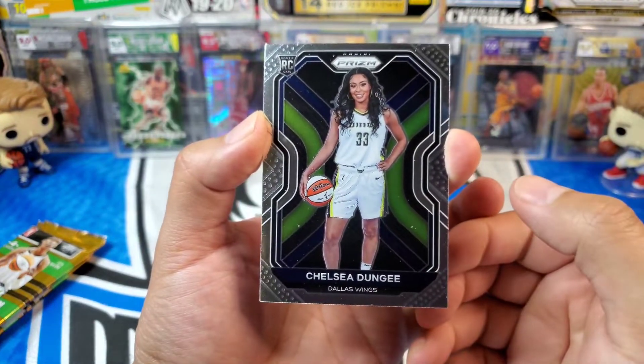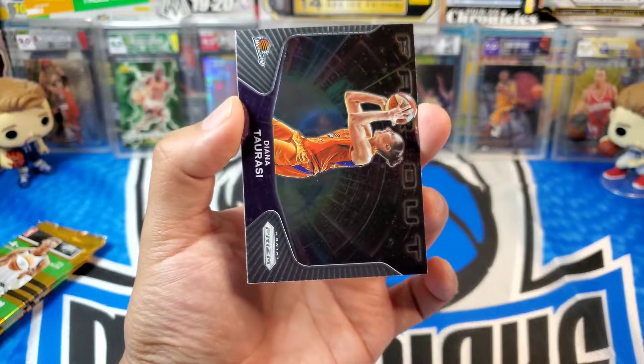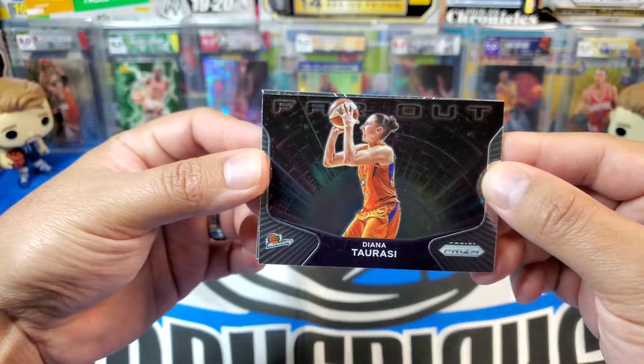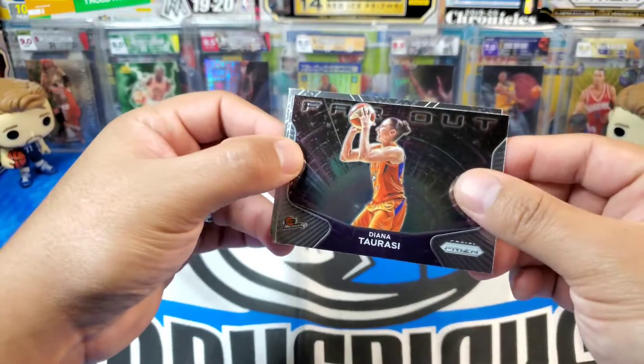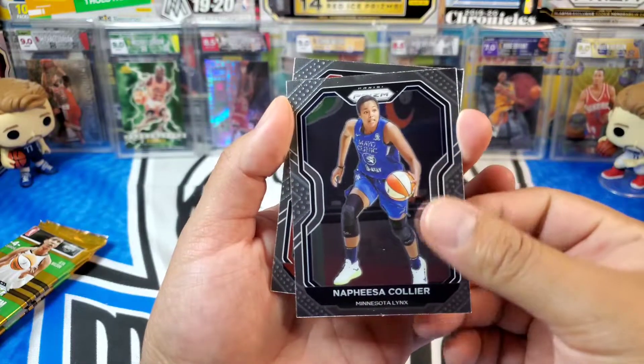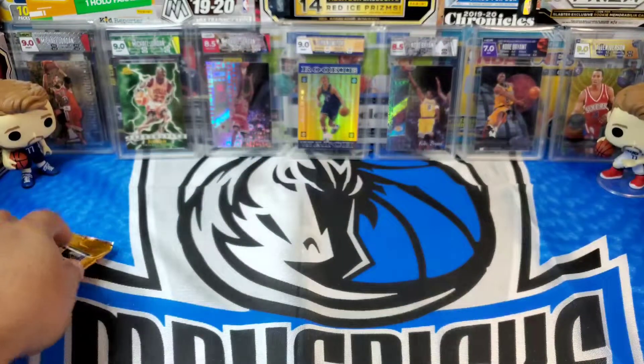Here goes a rookie — we got Chelsea Dungji, we'll take it. And a Far Out insert of Diana Tarrasi. Then we got Nafisa Collier and Tiffany Hayes finishing out that pack.